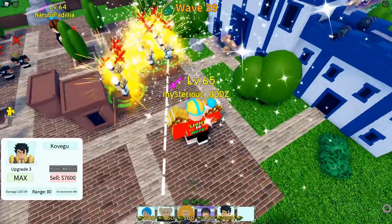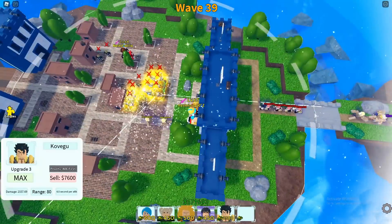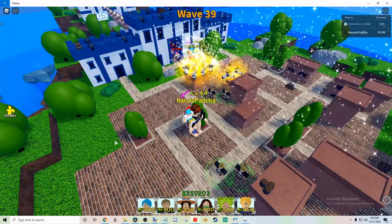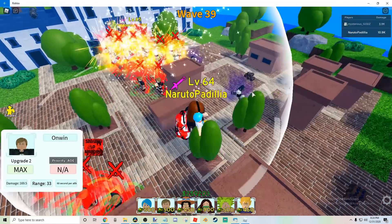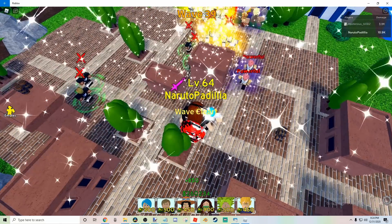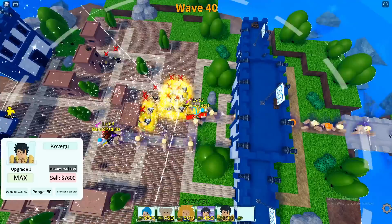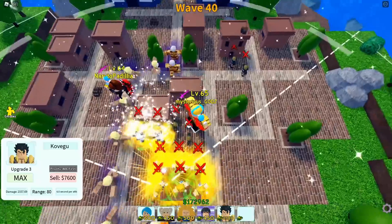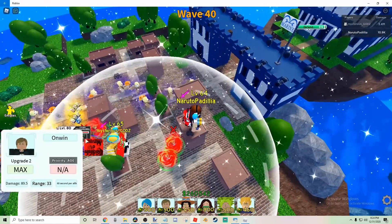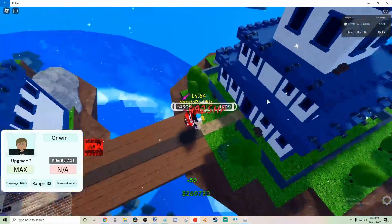Enemies are coming in hard now — look at that guy's health going down. I think this might be our ending. I need to do some buffs. Get them all please — yes! All down! I think that's pretty much it. Holy crap, wave 40 using just these three unit types — Vegeto and Gojita! That's amazing!